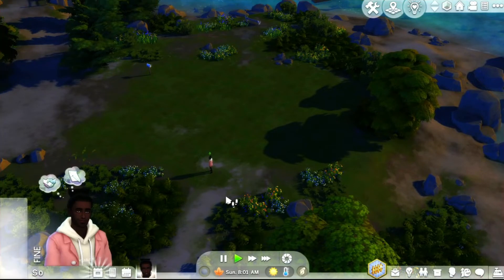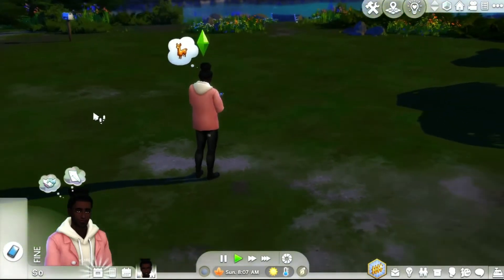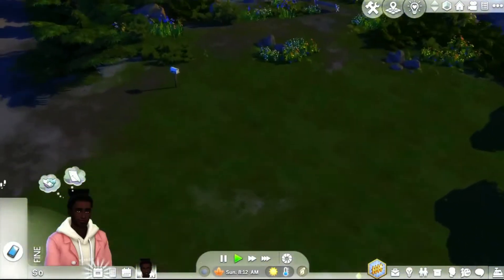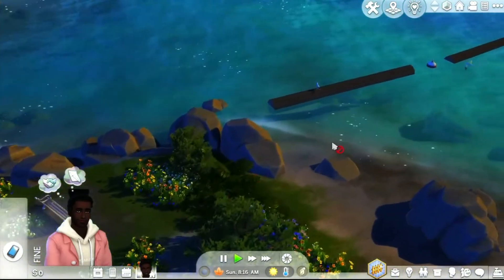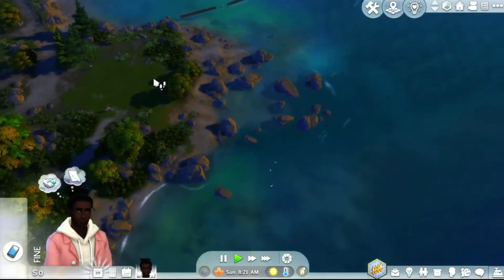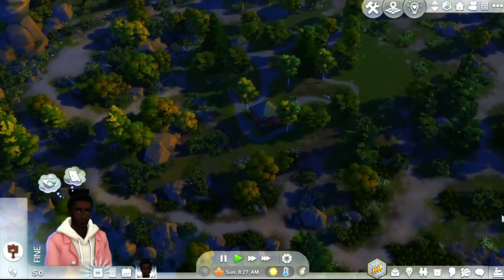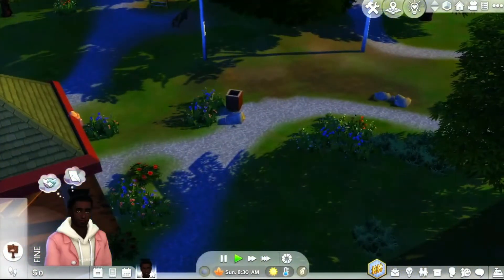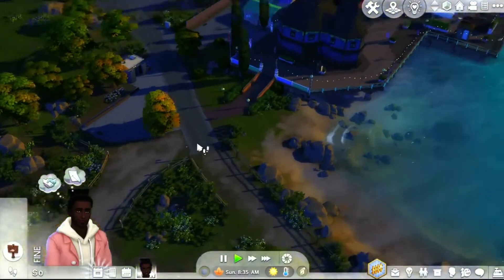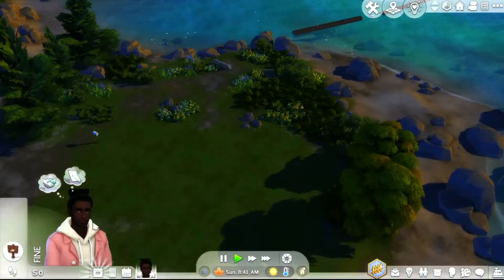Obviously the first thing we want to do is start digging, but I don't think anything will populate just yet. Oh, we have a bench here that we can sleep on. Is there a fishing hole anywhere? Okay, let's go fishing while we wait for stuff to populate. It's a cute little area - there's a washroom right here at this park so we can always go to the washroom. Perfect, like perfect as perfect gets.